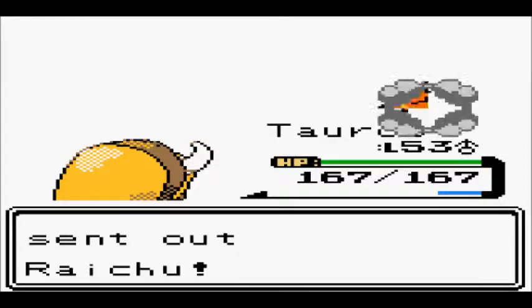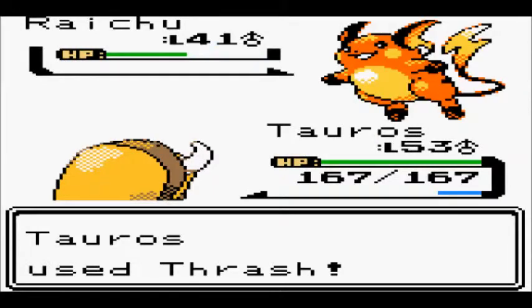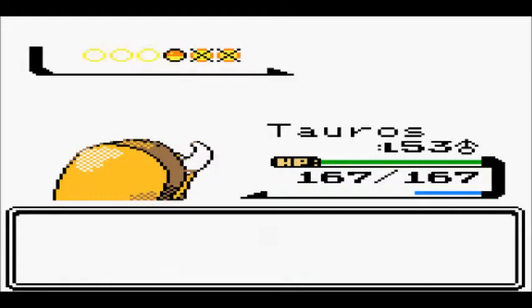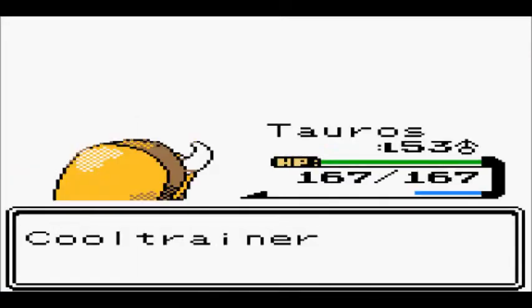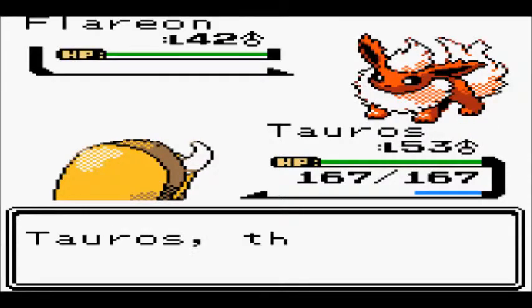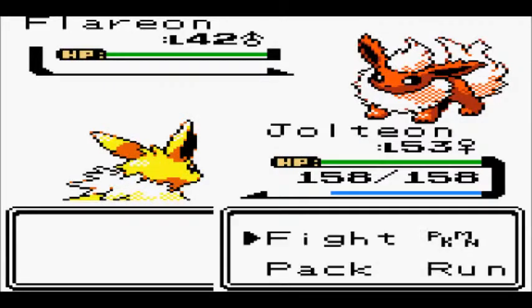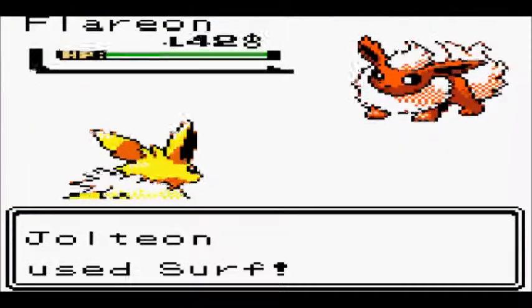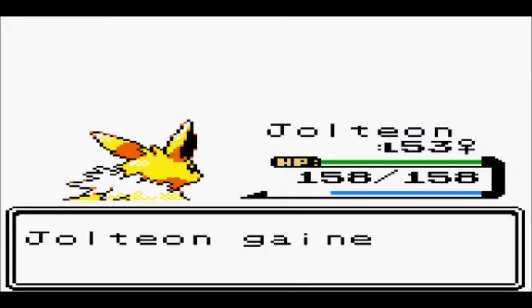A Raichu — bring it on! Your Ditto couldn't do anything. Your Raichu is definitely better than a Ditto, but it's still going to lose. One shot! Tauros is probably about to get confused, so I better switch him out. A Flareon — hey, I was just talking about Flareon! Let's see what's better: your Flareon or my Jolteon? Here's a hint — it's the one that isn't a fire type. I accidentally scrolled over the show desktop thing; I hope that didn't mess up the recording.